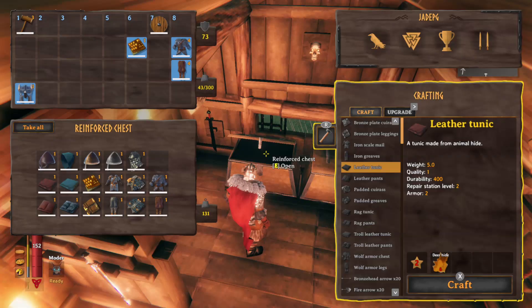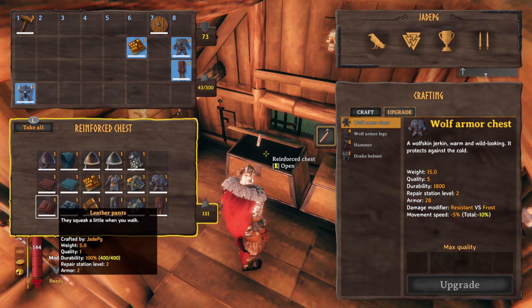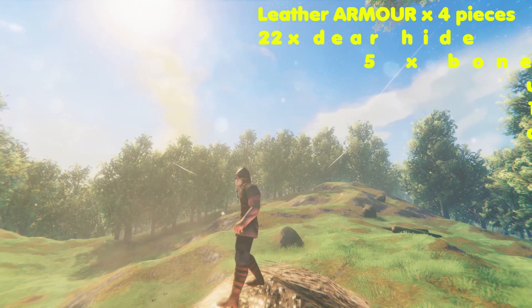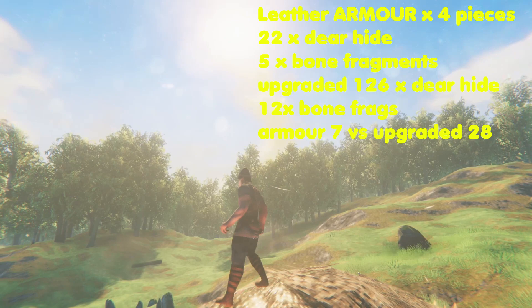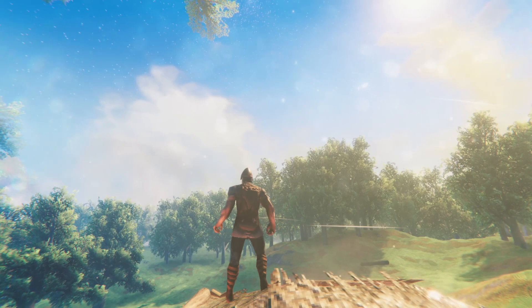For leather you're obviously going to need deer hide. Including the deer cloak there are 4 pieces in the leather set — the cloak requires 4 pieces of leather to make and the rest require 6, so 22 pieces total, and it does have to be deer leather rather than boar scraps. You also need 5 bone fragments for the cloak. Full set of leather armour gives you 6 protection; add the cape and you get 7. Fully upgraded you get 28 protection wearing all leather and the deer cape. To fully upgrade you'll need 126 deer hides and 120 bone fragments for the complete set.